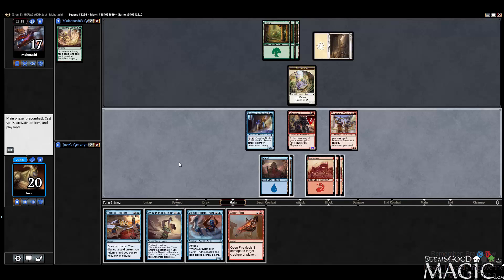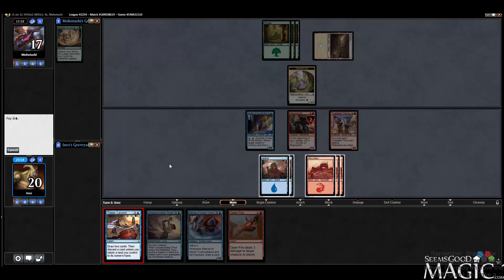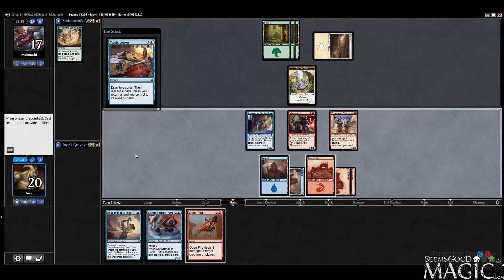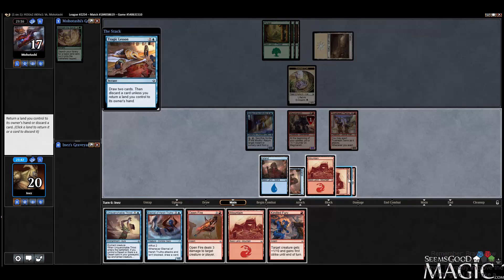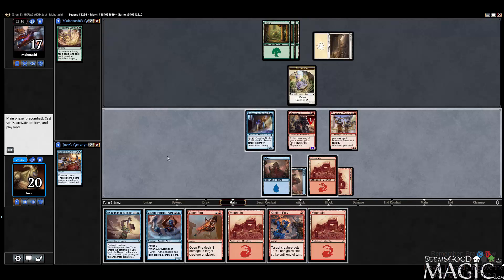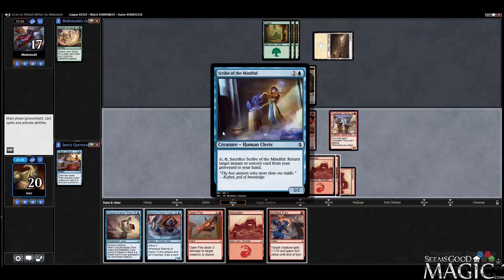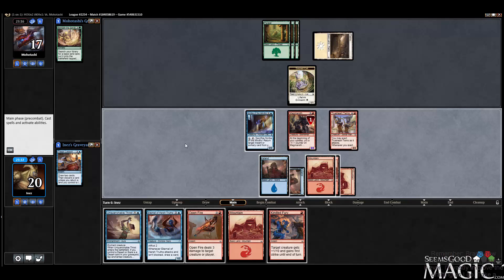Open Fire is a thing. So let's just Tragic Lesson now. Get that Magmarath back, we're going to return a land. Let's see — 5, 10, 13 if I Open Fire that. Still not quite enough. It's 14 because this gets another counter. But we're still just going to play the Eternal.